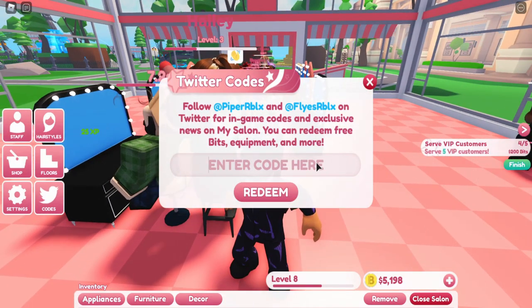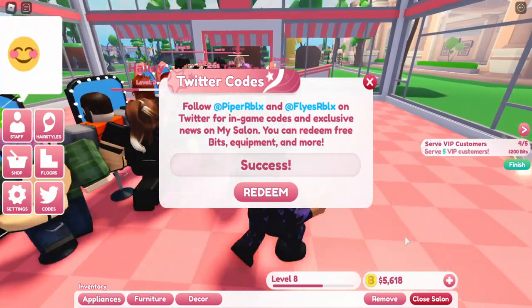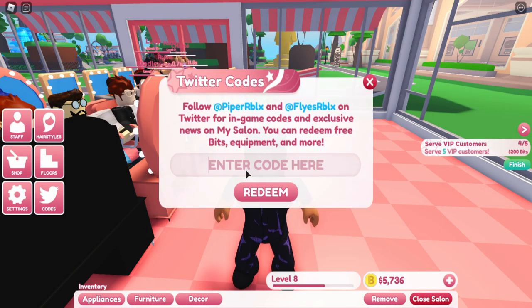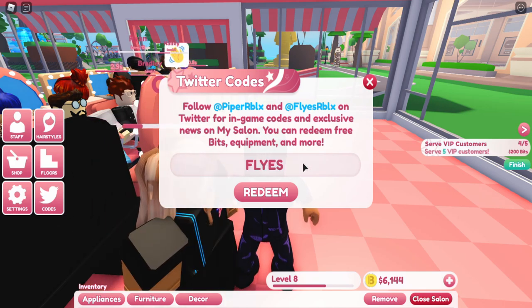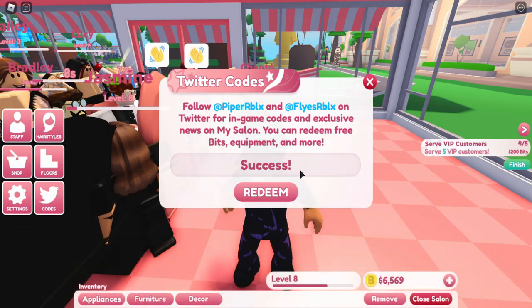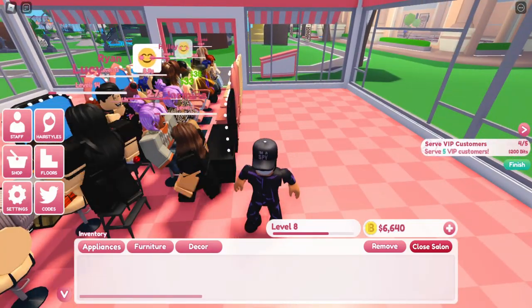Since the update, there's a new code called '1M' and it gives you 1000 bits to start you up, which is really good. There's also the code 'YAY1K' which gives you around 500 bits. The code 'FLEASFLYERS' — one of the developers of the game — gives you, I think, 1000 bits.